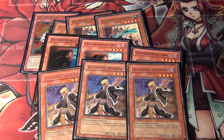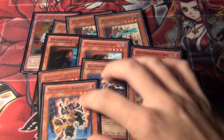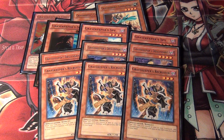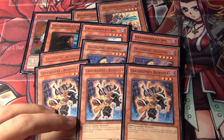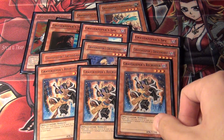Gravekeeper's Descendant — you can Tribute one Gravekeeper monster you control, except this card, to destroy a card your opponent controls. And then, probably the heart and soul: triple Gravekeeper's Recruiter. This is probably the best Gravekeeper in the deck. It works great with Descendant — you basically keep plussing off of this.